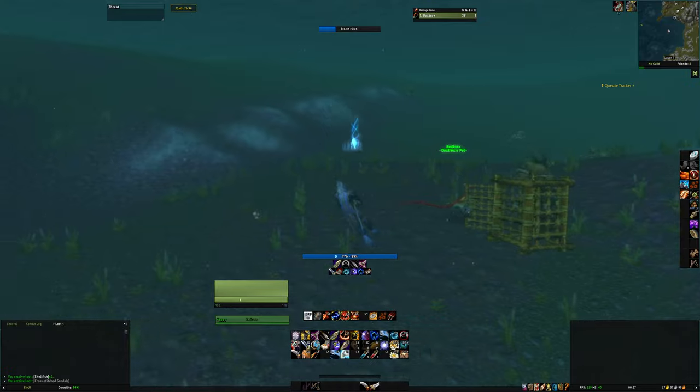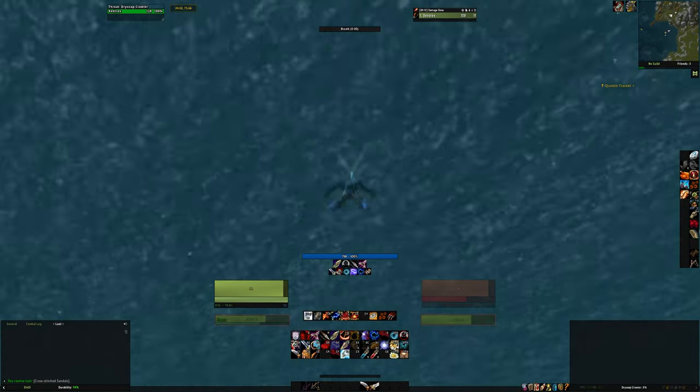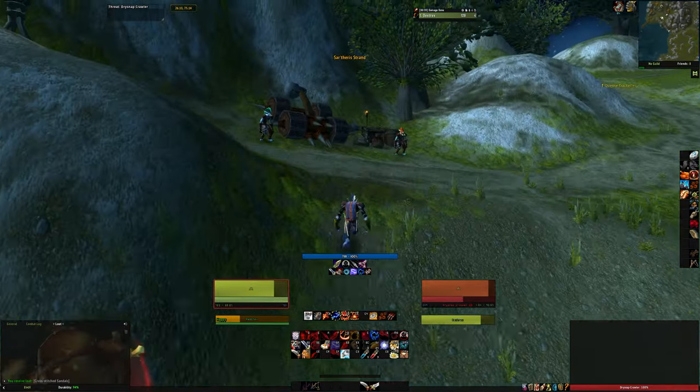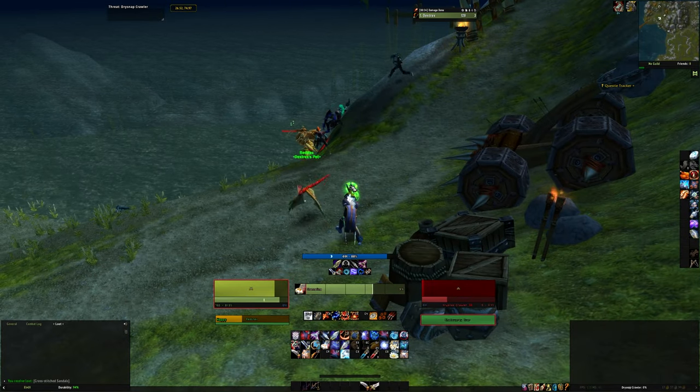The best class for this farm is in my opinion Druid, with underwater breathing and swim speed increase. But pet classes like Hunter and Warlock are very good as well. You can distract a mob with your pet, and Warlocks even have underwater breathing too.